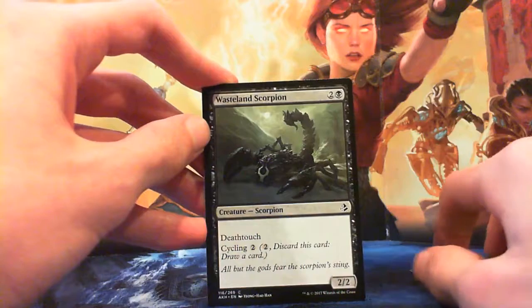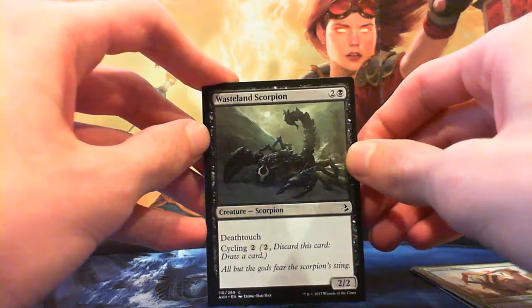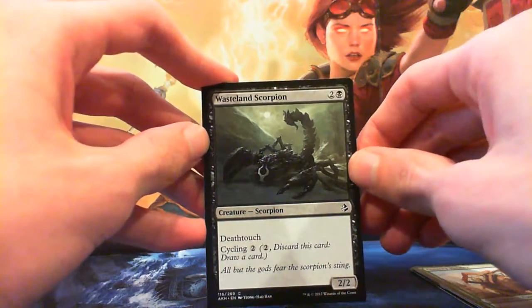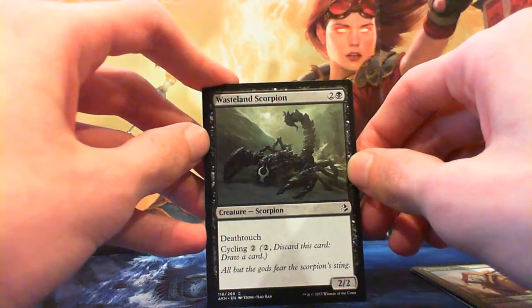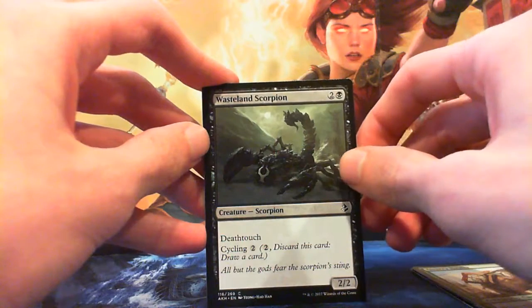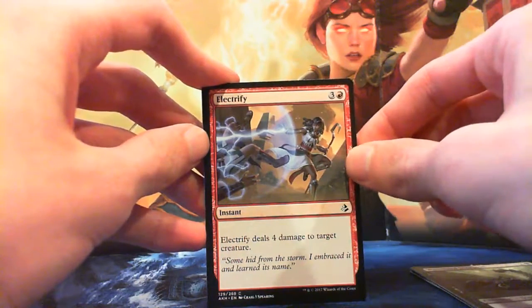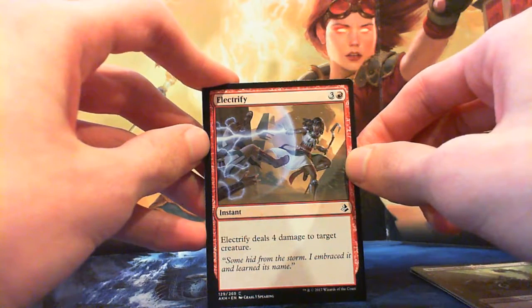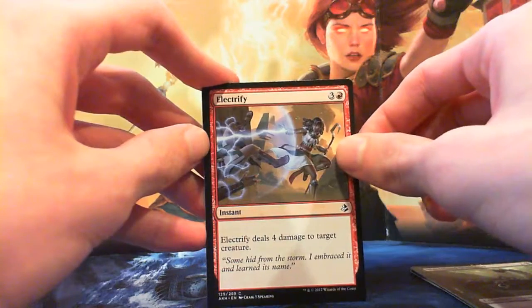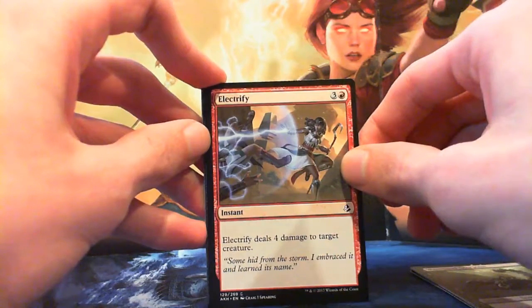Wasteland Scorpion — two and a black, 2/2 Scorpion with deathtouch. That's fine — also can cycle. I would never be cycling this card because I like 2/2 deathtouchers; they're very nice at killing the opponent's biggest creature. Moving on: Electrify — three and a red for an instant. Deals 4 damage to target creature. This deals with deathtouch creatures — pretty much every deathtouch creature in the set. This is a good card. Premium red removal, instant speed creature kill. Very nice.